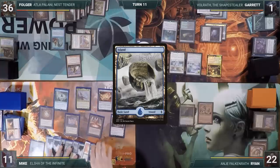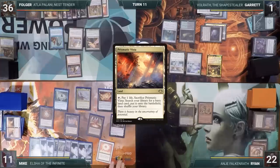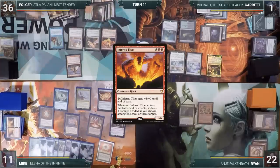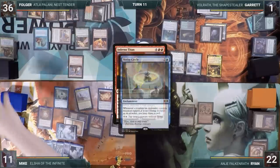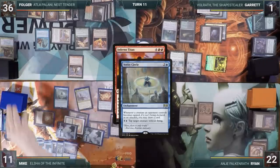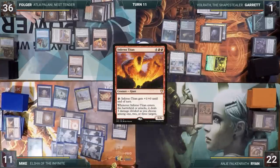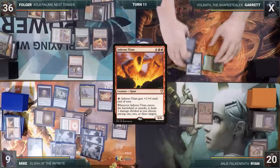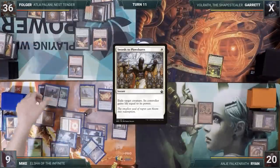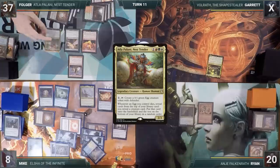Mike plays an Island and surprisingly passes the turn as well. Folger, wondering what Mike is up to, plays a Prismatic Vista and casts Inferno Titan. In response, Mike activates Verity Circle, tapping Academy Rector and drawing a card, then activates it again tapping Volrath and drawing again. He casts a Talisman of Creativity from the top of his library through Elsha. Then Inferno Titan resolves — Purphoros triggers, killing Garrett. The Titan's trigger directs one damage at Mike and the rest at Academy Rector. Mike responds by casting Swords to Plowshares targeting the Rector — Rector exiles, Folger gains one life, and Mike takes one. Folger then casts Atla Palani, triggering Purphoros, and passes.